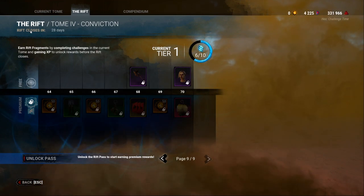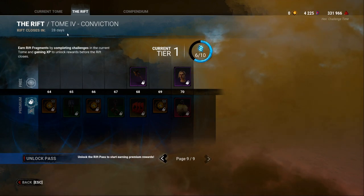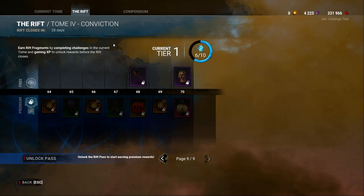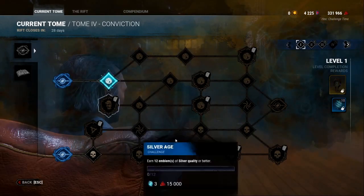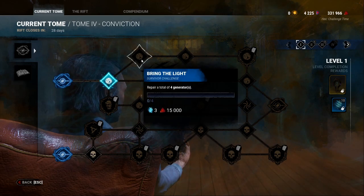The rifts go up to about 70 tiers, and the seasons last around 60 days. After that, they'll create new seasons with new killers, new survivors, and cosmetic items you can get by completing challenges. You complete the challenges by doing the individual tomes and by playing games in general.